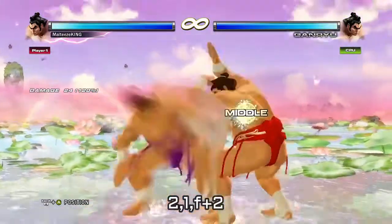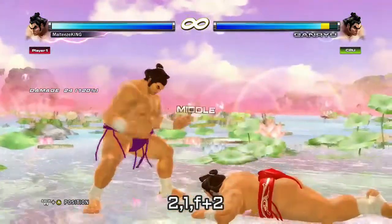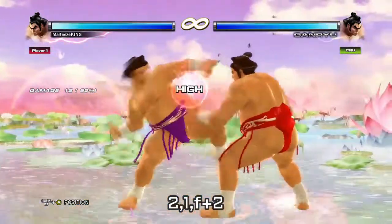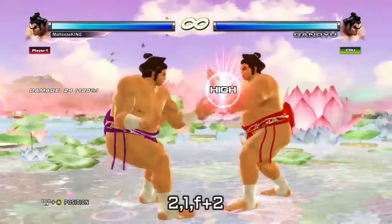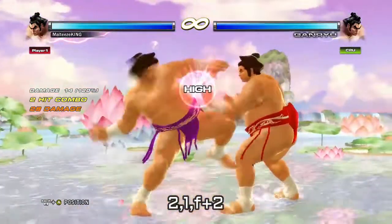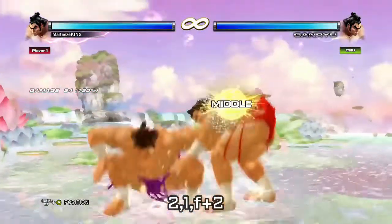If you watch any of my other videos, you know I love delayed strings — I reckon they're one of the best additions to Tekken. Here's one for Ganryu. It's only minus 11, so it's worth finishing, and it's pretty delayable. They are left head-first face-down, so you get a free follow-up. It's good for messing with your opponent, making them think you've finished the string, then getting a free knockdown and a free hit.